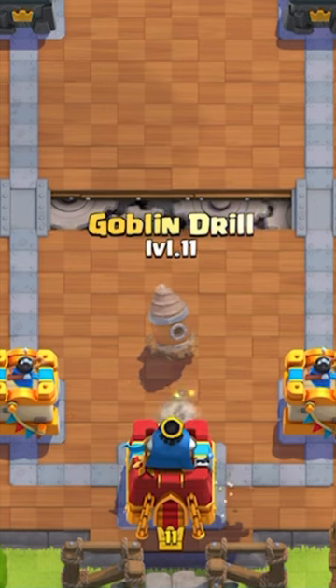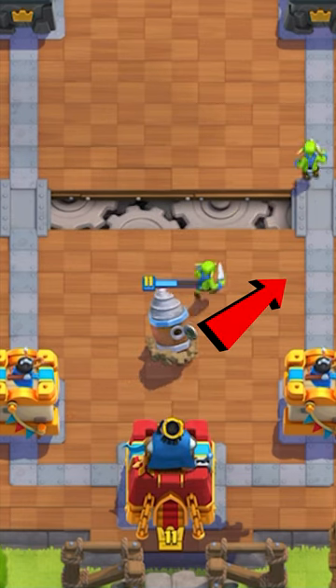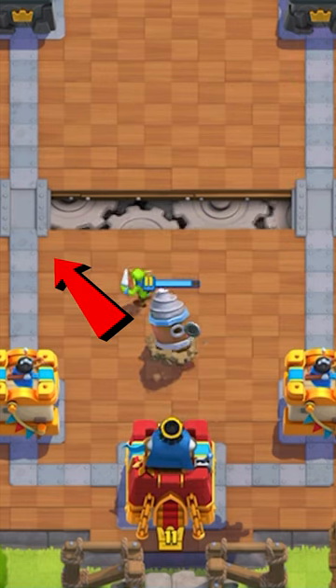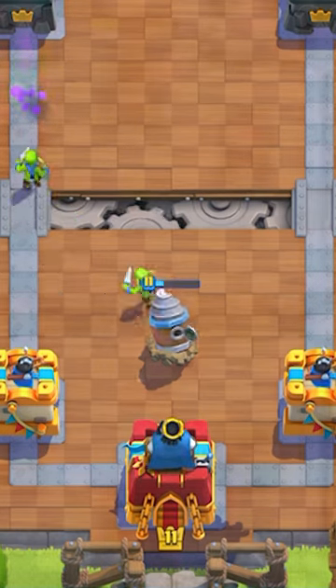You can see we play a goblin drill in the centre and the goblins run to the right, but when we play the drill in the exact same spot, they run to the left. In one game I'm blue and in the other game I'm red.